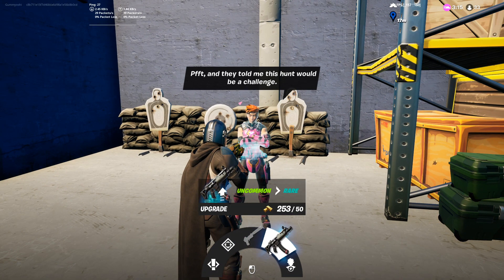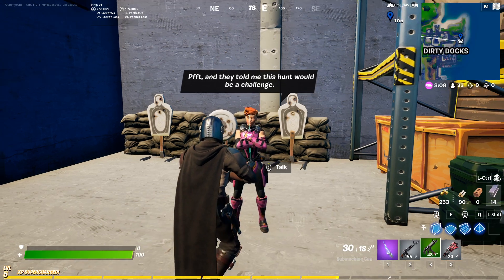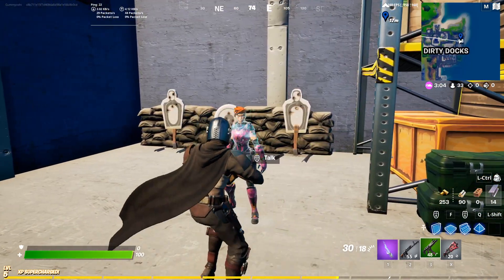Now if you don't know what gold is or how to get it, it's basically the in-game currency. I have a full video breaking it down in the top right corner of the screen right now. But just as a brief synopsis, it's the currency that these NPCs use, and you get it through looting chests and getting kills.